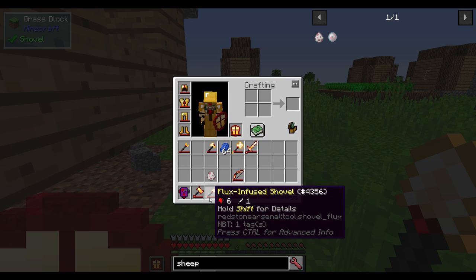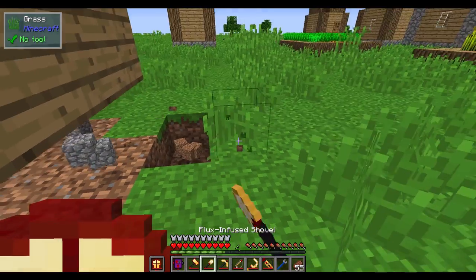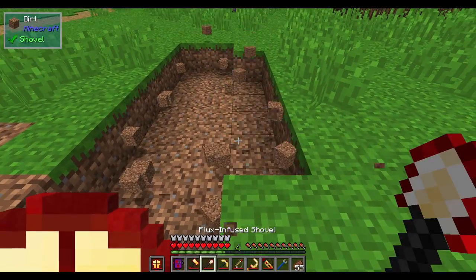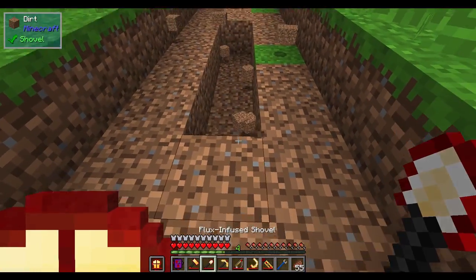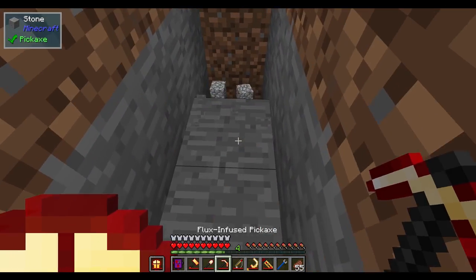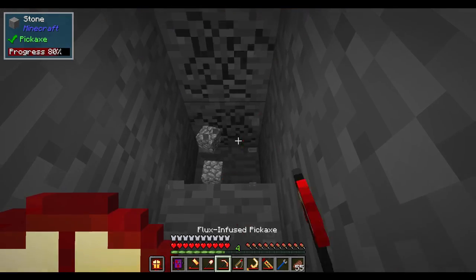I have my flux infused shovel and a flux infused pickaxe. The shovel, of course, just like a diamond shovel, is going to be pretty good and really enchantable. But if I empower it while holding onto it, it's going to actually dig in a line, which is really good. Even if I aim like this, it'll dig in a row. So I can make myself a stairway down. I can do the same thing with the pickaxe — it does a line of three as well — and I can feasibly dig my way all the way down in a nice stairway.